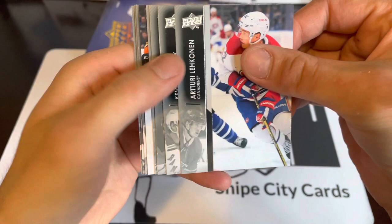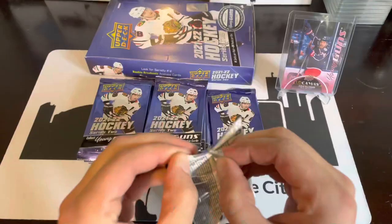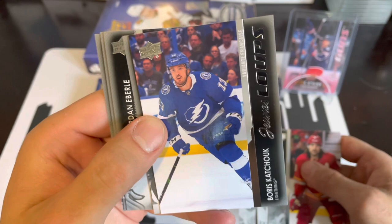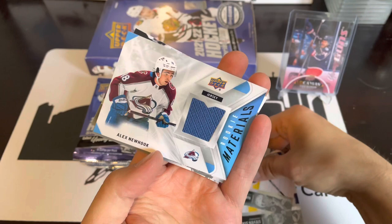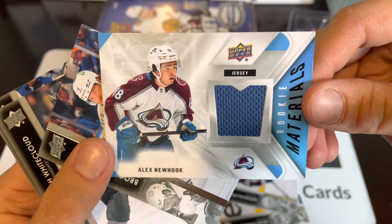Another Young Guns here: Benoît-Olivier Groulx. Next we've got a Boris Kachuk French variant Young Guns — this feels like it might have a jersey in there. And boom — jerseys are usually Rookie Materials. Some decent names in Series Two, and it's an Alex Newhook Rookie Materials. They look pretty sharp this year.